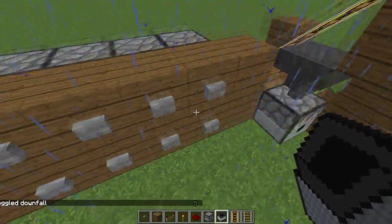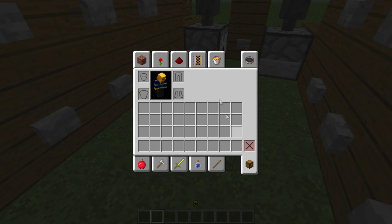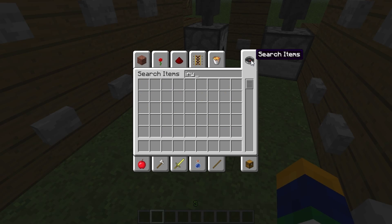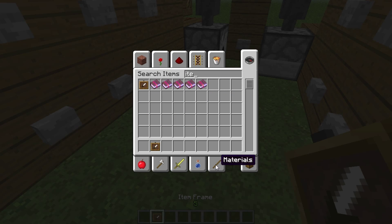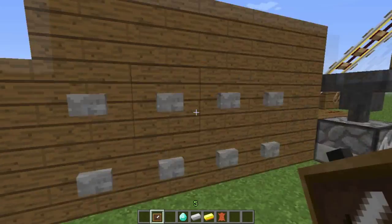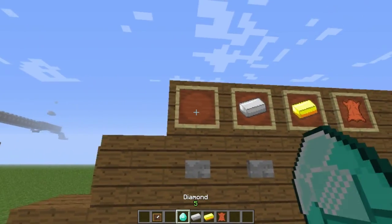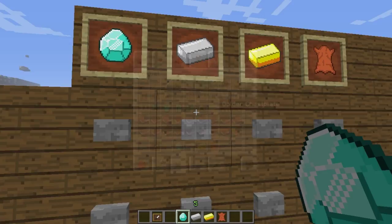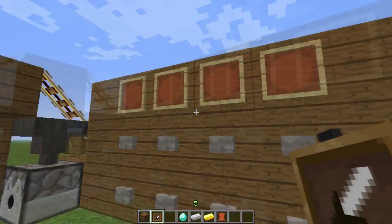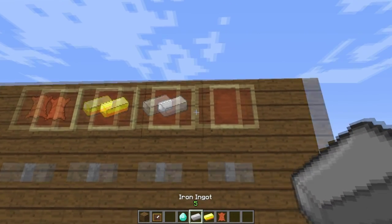So one line right here is going to be for one set of armor. Let's say this one will be iron. Let's get the item frames out — I like to use a sort of grid. I'll get item frames, and then I'll get iron, gold, leather, and diamond. You could also have colored leather so you could change up what you're going to look like. So this row is going to be leather, gold, iron, diamond. Let's do the same on this side and fill this part up — leather, gold, iron, diamond.